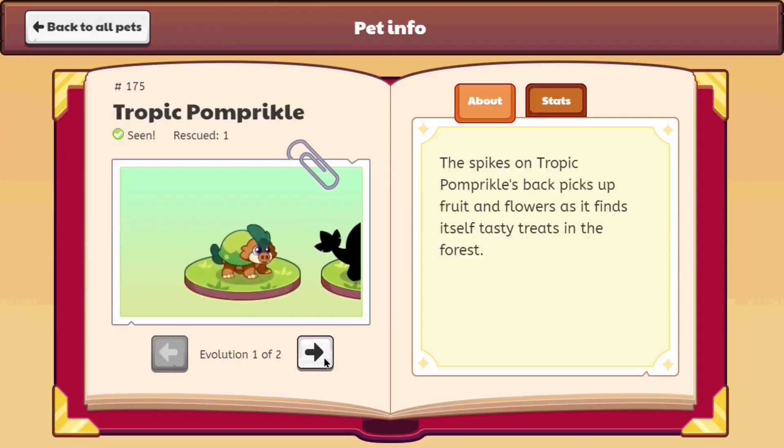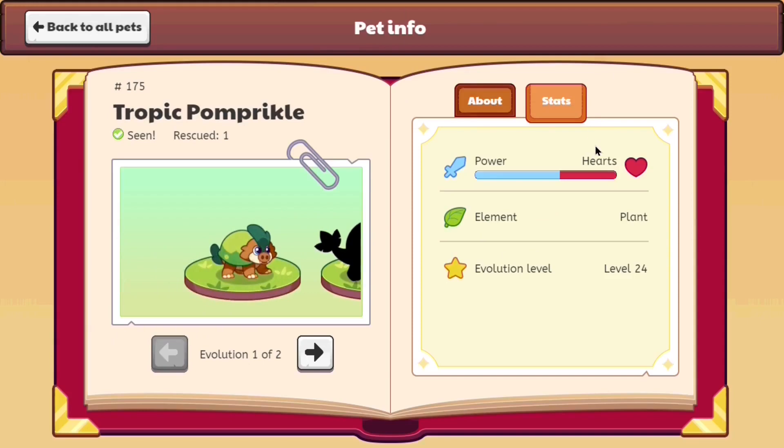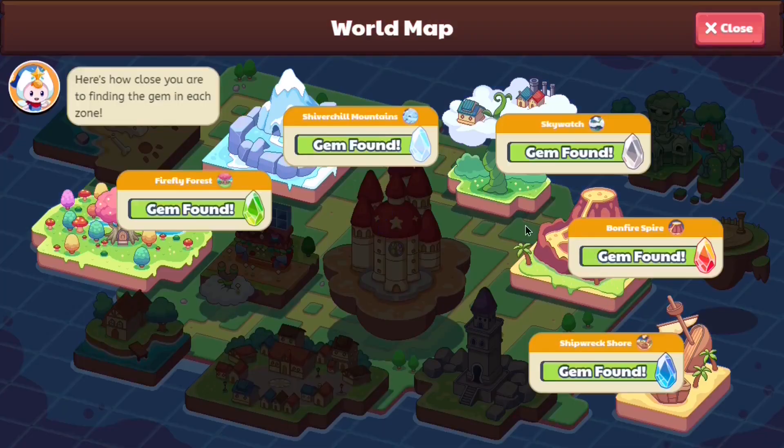Does it evolve into a tropical whatever-you-call-it? This means we lose the ability to keep this pet as it changes into something else. Let's look at its status — it seems to be like 60 to 40 percent, meaning this pet will deal decent damage and its health is also not too bad. Let me tell you some information about the pompricle while we do some battles with it — more like we'll watch it die while we battle.